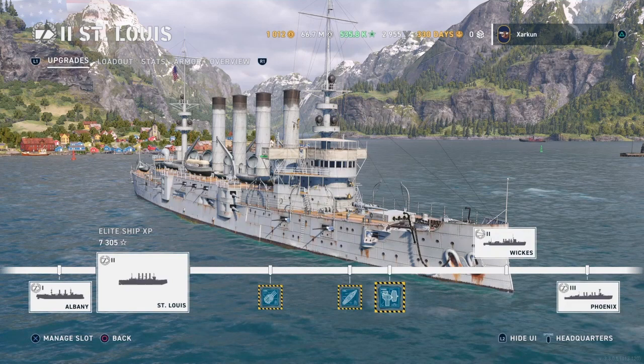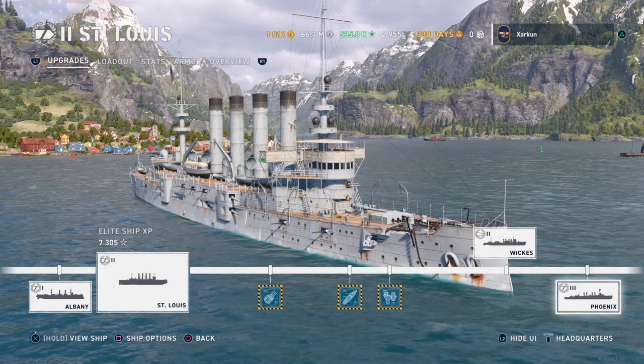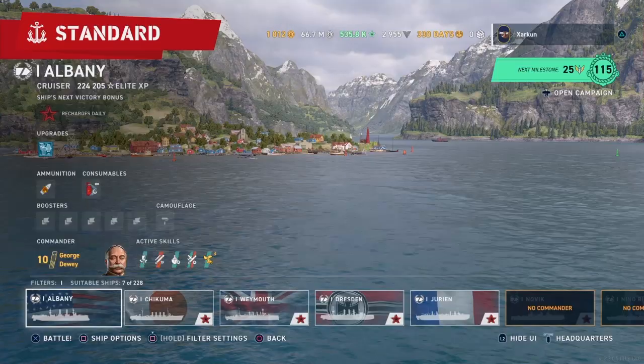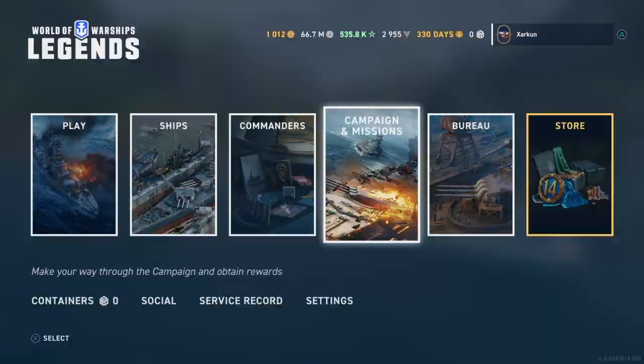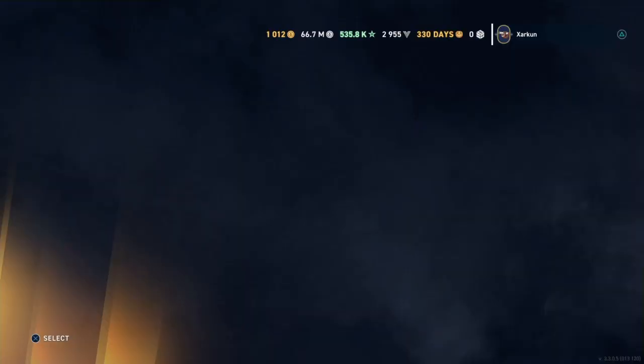Once you get to tier 2, you can split off to the destroyers if you want, which start at tier 2, or you can grind up to the tier 3 cruiser. And once you finish grinding the tier 3 cruiser, you can move on to battleships or again continue with the cruiser line. As far as commanders go, you obtain commanders once a week by completing the weekly boost mission. These will award you with one commander container.